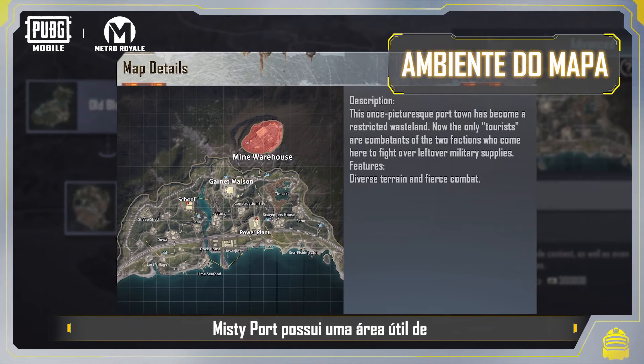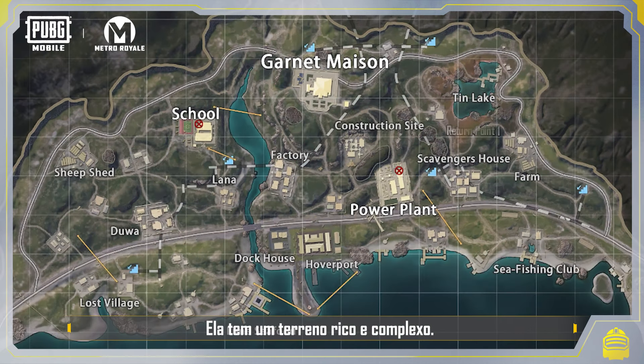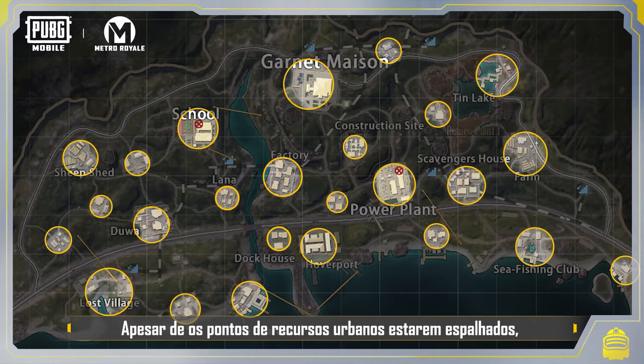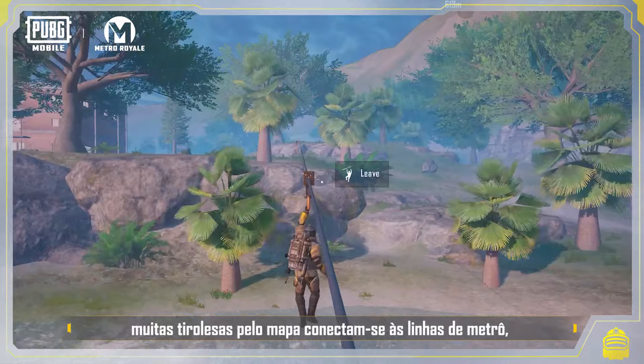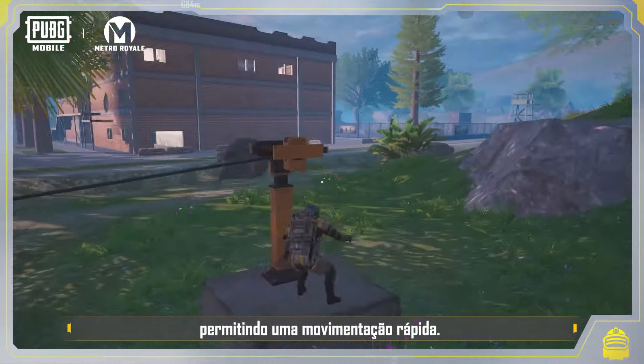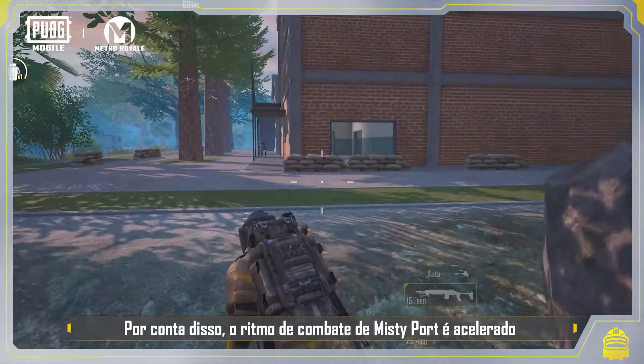Misty Port's main activity area is 1,700 by 900 square meters. It has rich and complex terrain, and although the urban resource points are scattered, there are many ziplines around the map connecting to the subway line, allowing you to get around quickly. Because of this, Misty Port's overall battle pace is quite fast and intense.